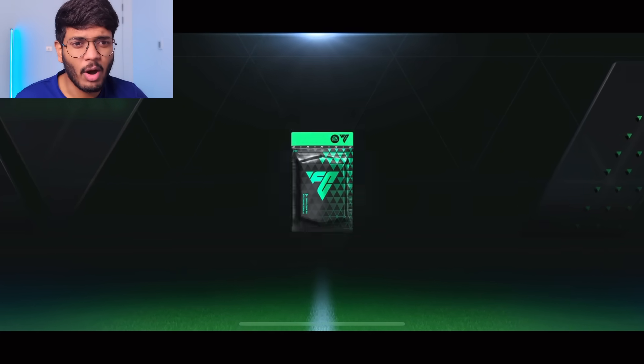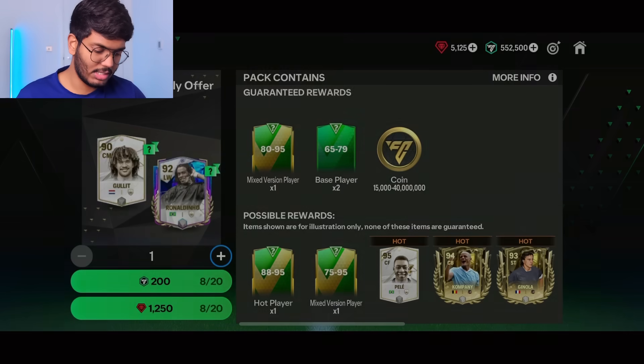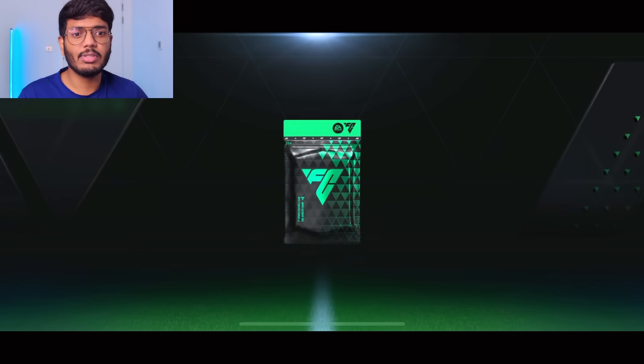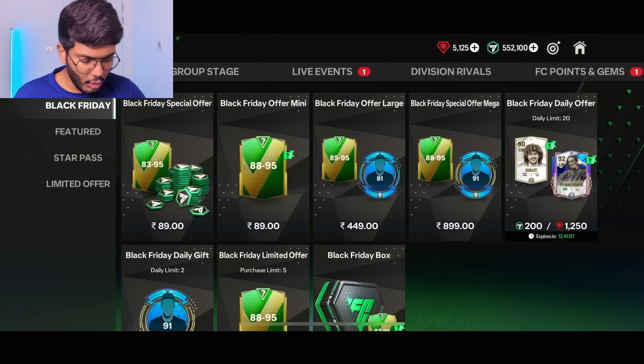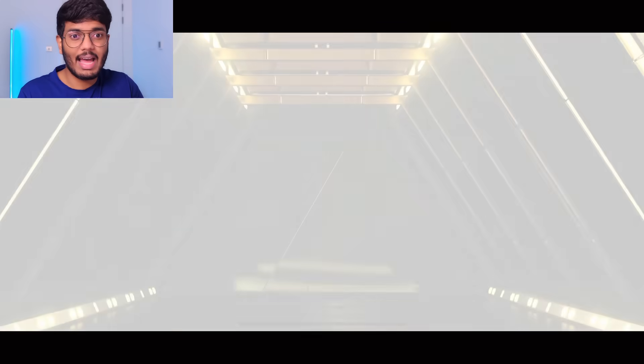Let's go one more time — come on, could be back at 90 plus by the end of these Black Friday daily offer packs. Alright, so that's it — after you open 10 packs you're going to get a free Masherano card — not exactly free, but you can claim it for 200 FC points.